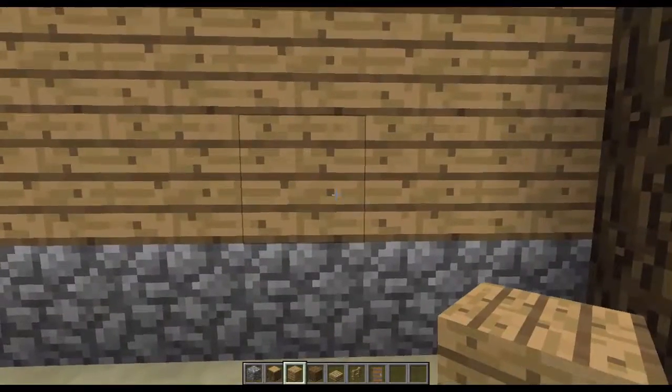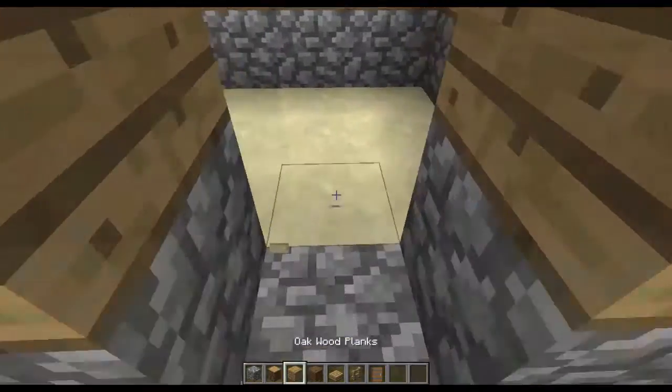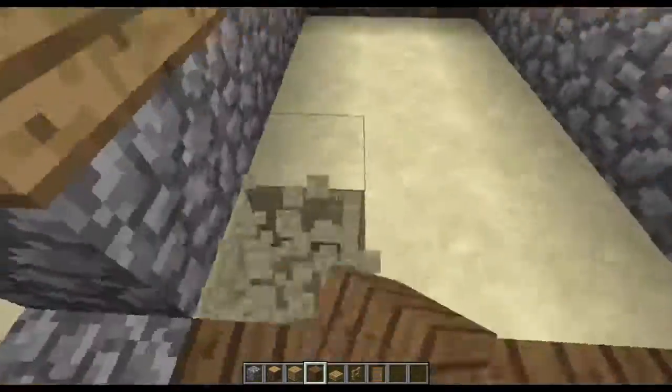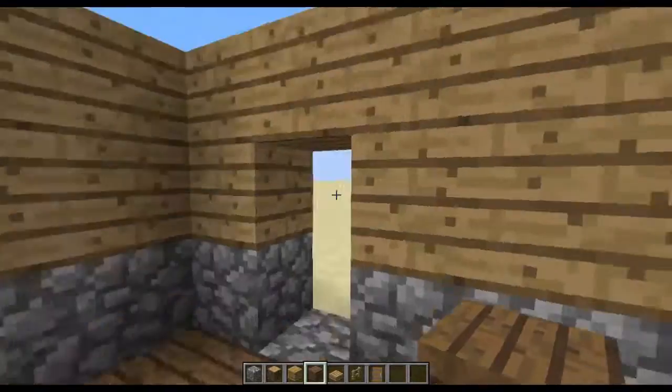Now we're going to put the floor in. Knock out a place for the door, putting a cobblestone underneath where the door will go. Fill in the floor with whatever block you want. I use spruce planks because I like the contrast between the oak and spruce, but feel free to use whatever block you want.